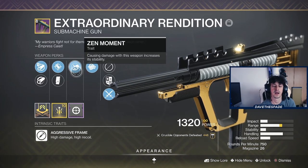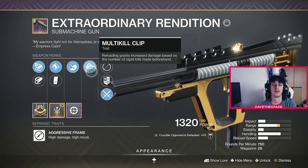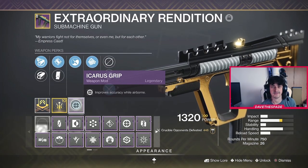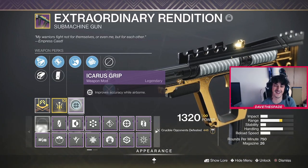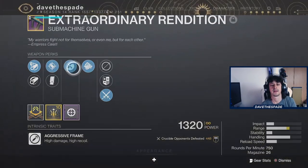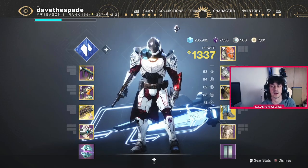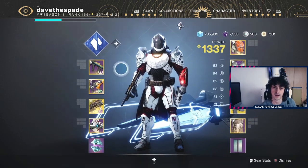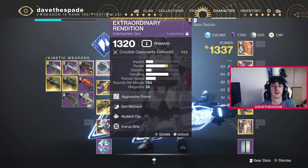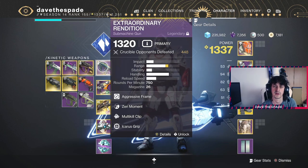Zen Moment helps with stability. I rate Surplus higher than Zen Moment normally, but for this particular build we're going to be using our abilities non-stop — as cover, to get health back, and to create overshields — so Surplus is hardly ever active. Zen Moment helps land those shots at range, and in combination with arrowhead break, for this build Zen Moment is the stronger choice. Multi-kill Clip is just a great damage perk for chaining kills. And I use Icarus because I can't help jumping in the air constantly.